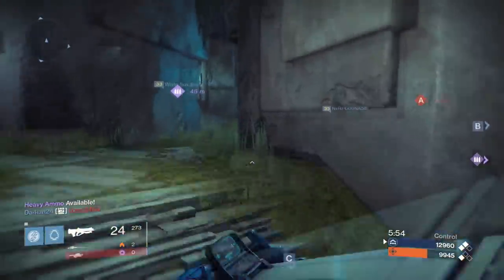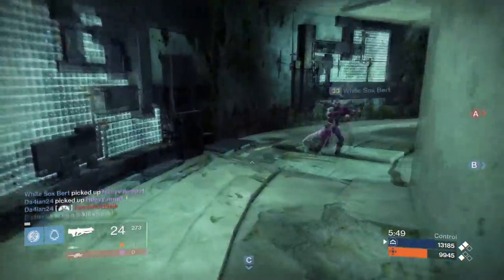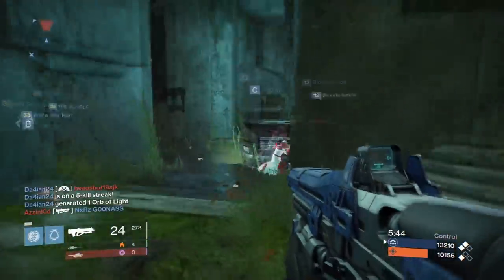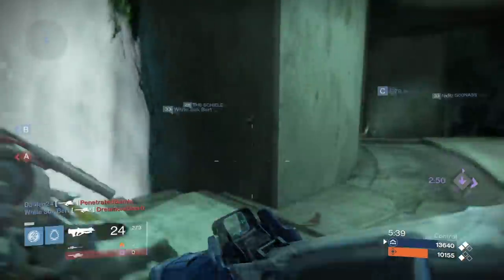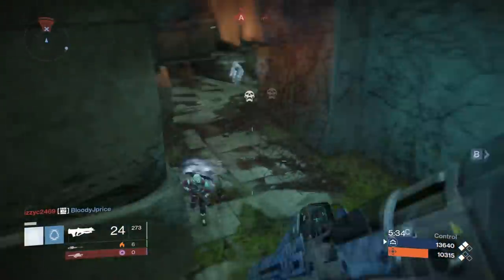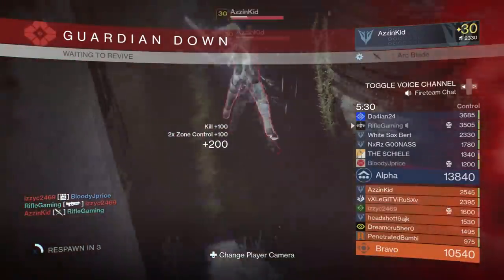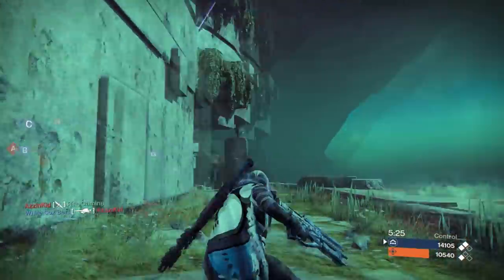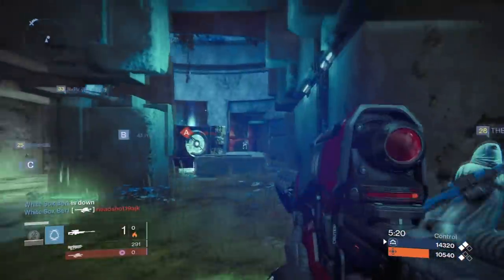Lastly, the exotic perk on the Sleeper Simulant is called 'Final Name TBD' and what it does is increase the bounce count of the projectile to five. So the projectiles are going to be bouncing everywhere. I kind of wonder — if it hits an enemy, will it be a one-shot kill? I'm pretty sure it'll be interesting in PvP since this is a heavy weapon. Imagine a projectile shooting through an enemy and bouncing off the walls, going through another enemy — almost like an infinity effect.